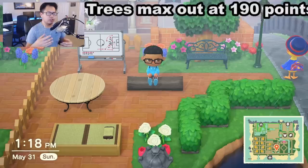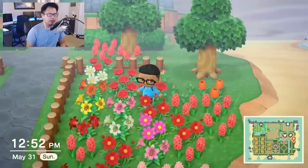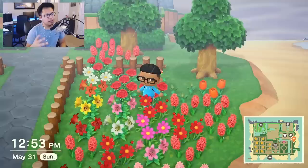Trees actually max out at 190 points, so if you're going for a jungle theme or a forest theme island, just keep in mind that after 190 trees no tree past that point is going to give you any scenery points. The other part of scenery is DIY furniture, but we're going to get to furniture in a moment. For now, let's go to the easier part of development points, which are buildings and structures like bridges and inclines.